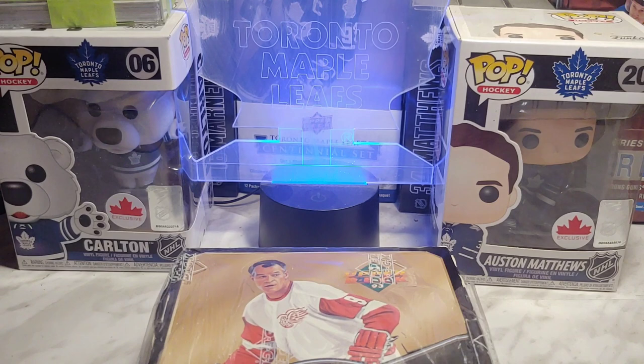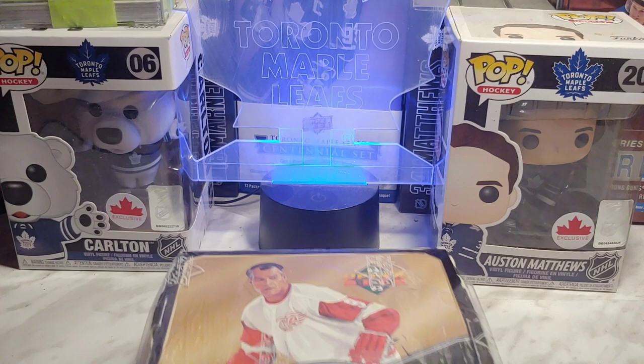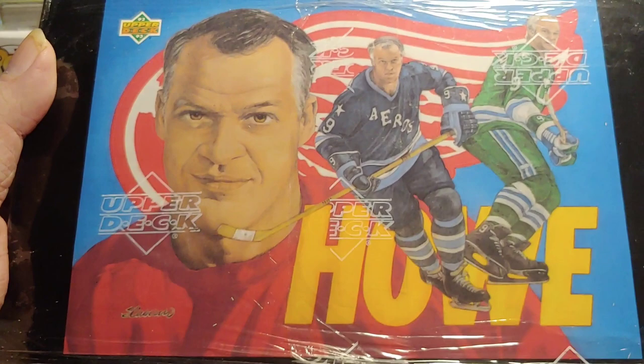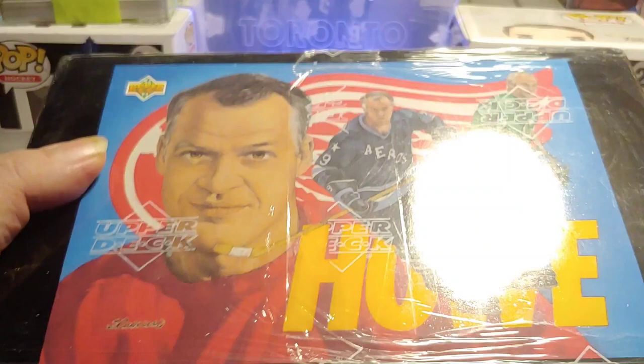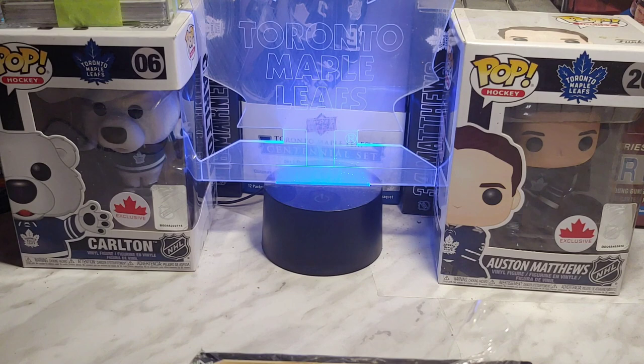So I thought I would go into this one right here — this is the 92-93 high series box. Now this is one of those 36-pack boxes. On the bottom it's basically a tribute; the low series has Wayne Gretzky. This is the last season for the low series and the high series.